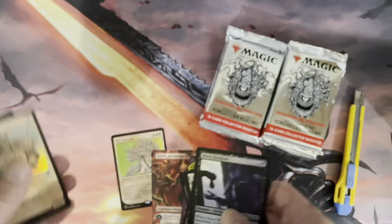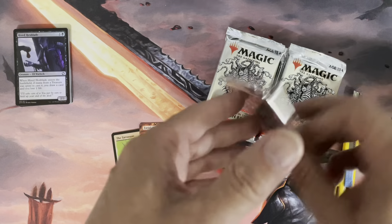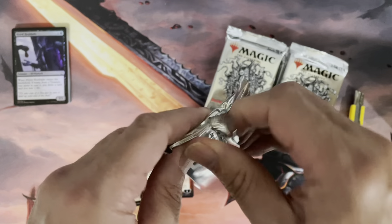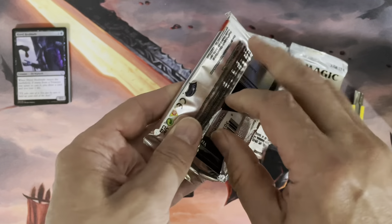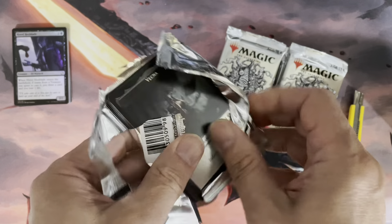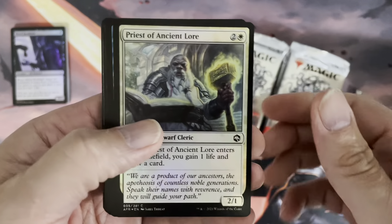We will actually pull those out so we can have a look at them and keep considering them until the end. Now, there are many different combinations of cards you can get - extended art, borderless, showcase, and so on. You can get up to three extended art cards in these packs.